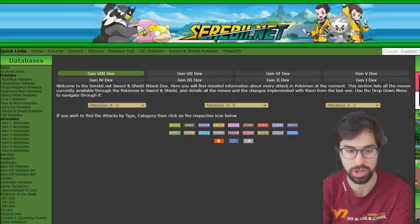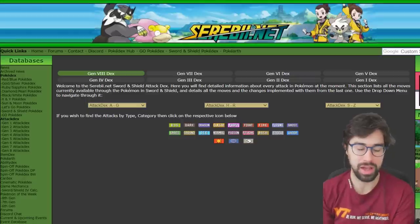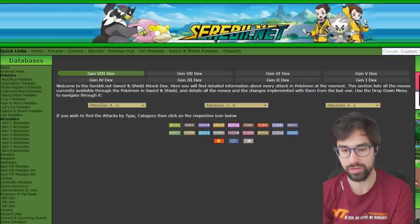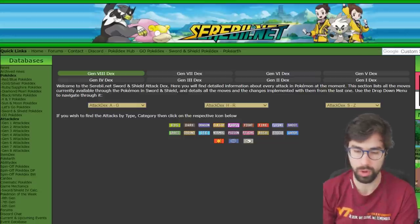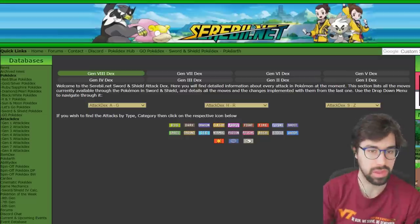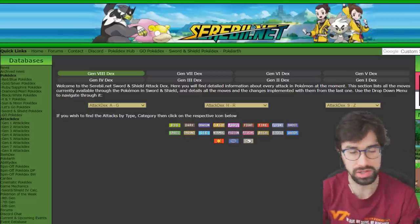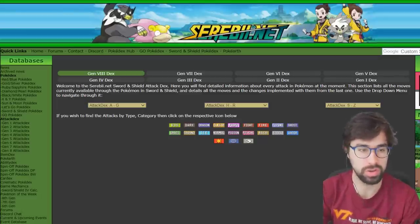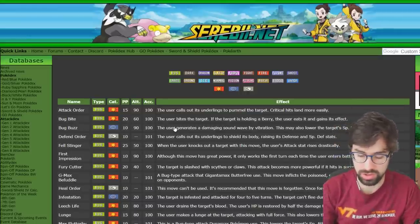We're talking about the individual types: Bug, Dark, etc. I also want to split this into defensive and offensive moves, so I'm going to cover both because it's hard to compare them — like whether Willowisp is better than Sacred Fire. We're going to go in the order on Serebii's Gen 8 attack dex, and we're not considering Max Moves either.